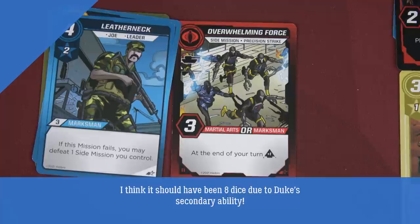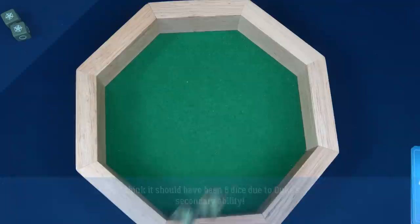Duke starts with the Overwhelming Force precision strike complication, needing three successes with martial arts or marksman — going all marksman. With three dice from Duke's upgraded card and three from Leatherneck, that's six dice. Six dice, three successes needed — we roll one, two...